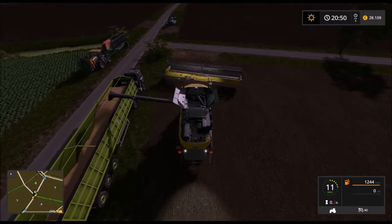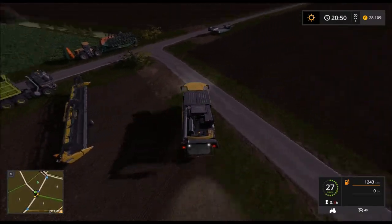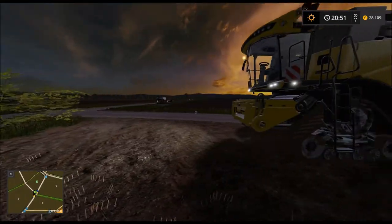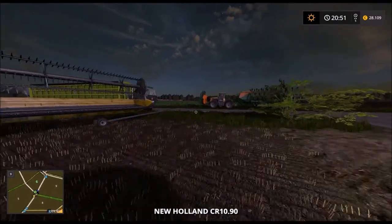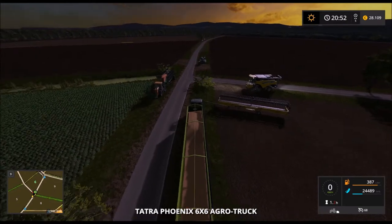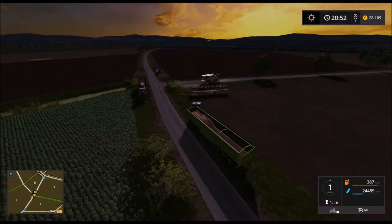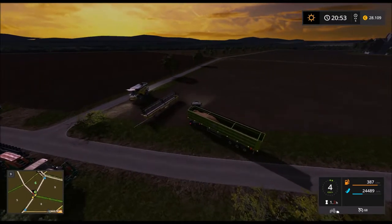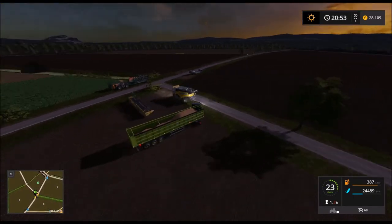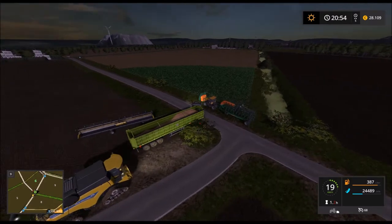Wir müssen natürlich das Mähwerk abmachen, um den Thrasher zu transportieren. Motor aus. Dann werden wir den LKW hier mit dem Mähwerk schon zum nächsten Feld fahren, damit wir da dann schon mal bereit sind für den morgigen Tag. Ich habe jetzt nämlich wenig Lust, in der Nacht die Felder zu dreschen.